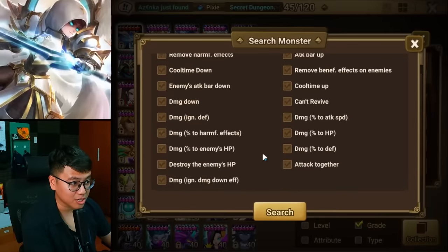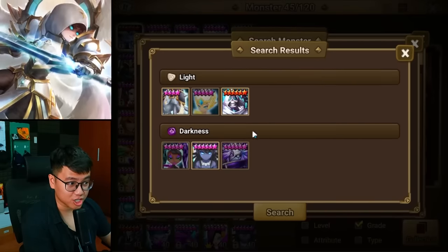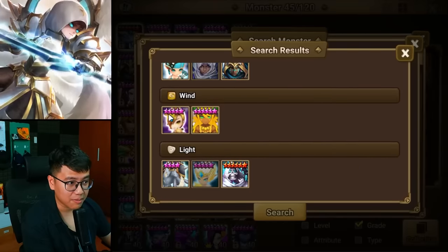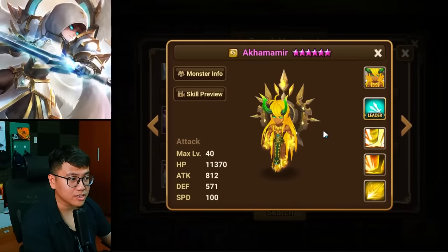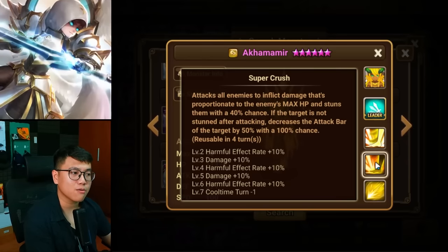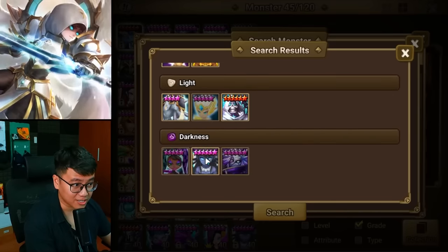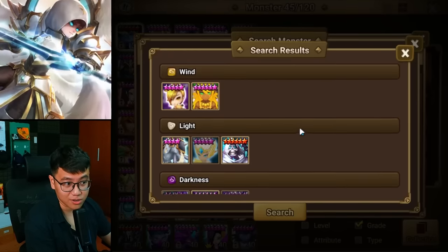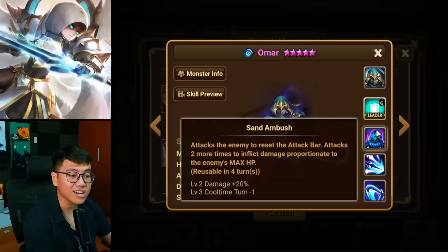If you search for units that deal damage based on enemy max HP and reduce attack bar, there are only a couple and they're mostly not great. There's one girl who is the best at the job, and then there's this guy. One AOE unit could have been good but the scaling suffers because it's AOE, with a max damage cap around 120k with average runes. You also can't guarantee him using the right skills on the boss stage. Verimals has the same problem — you can't guarantee the right skill usage, and the damage isn't high enough anyway. This water unit could have been perfect if only he had good AI.